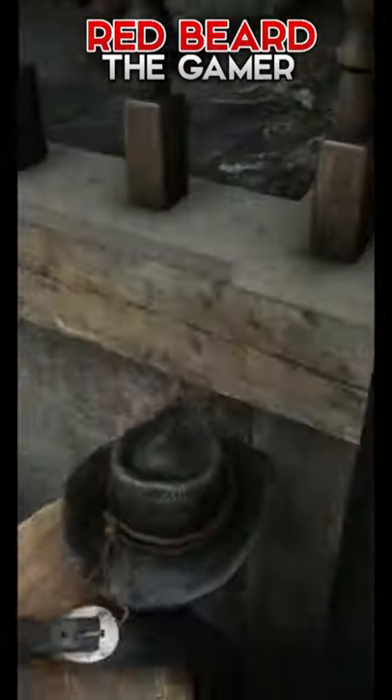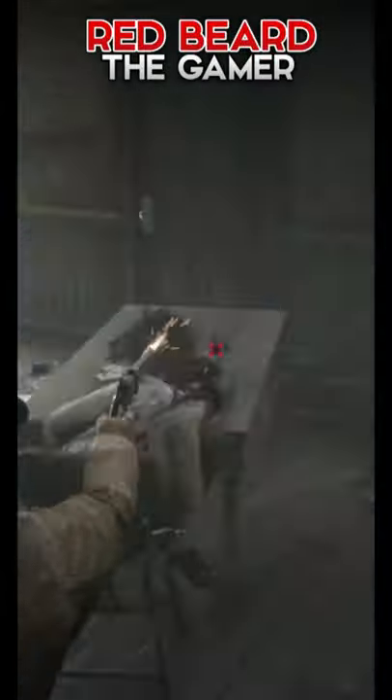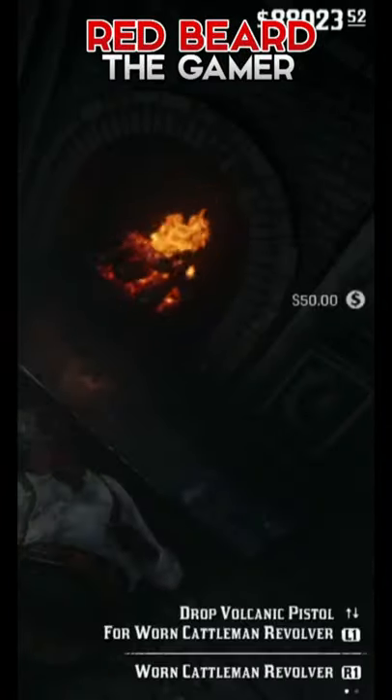As soon as you go downstairs, you'll see two guys drunk passed out. Go ahead and kill both of them and pick up the $50 on the table. You'll see the $50 is added on the right-hand side.